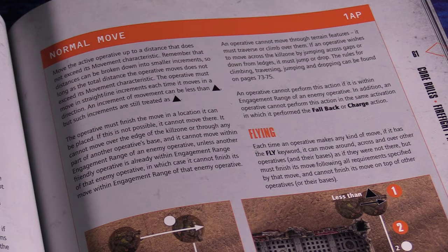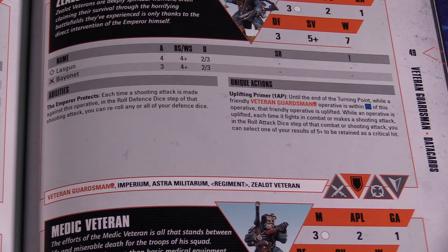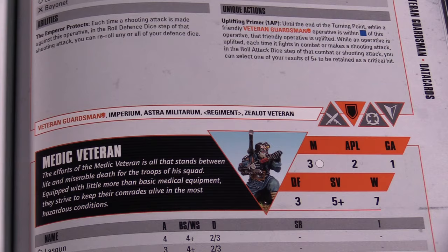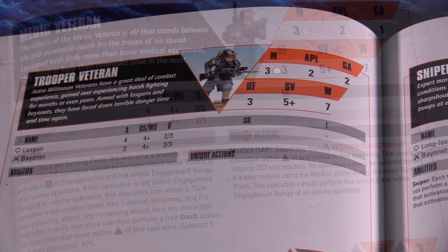There are universal actions which all operatives can perform. These are normal move, charge, fallback, dash, pass, overwatch, pick up, shoot, and fight. However, there are also unique actions, which will be listed on each operative's data card. Finally, mission actions will be available depending on the mission being played. Unless otherwise noted, an operative can only perform each action once per turning point.